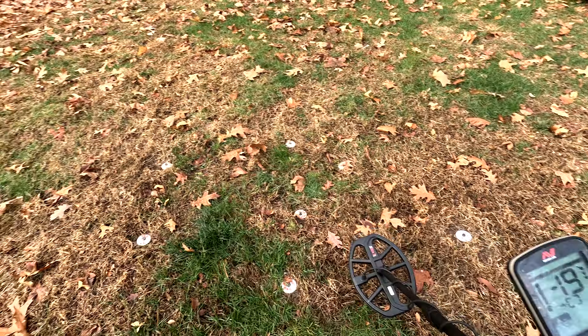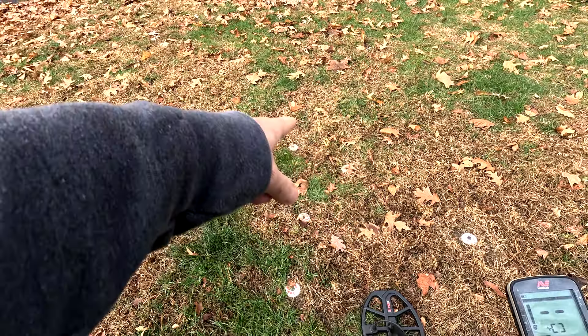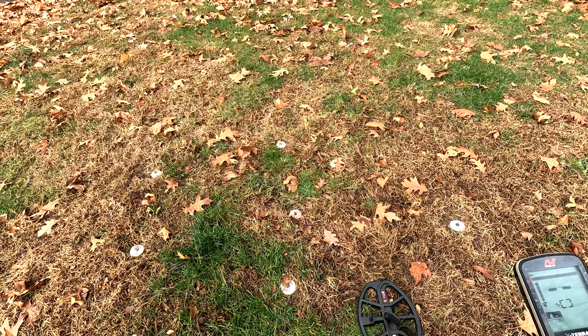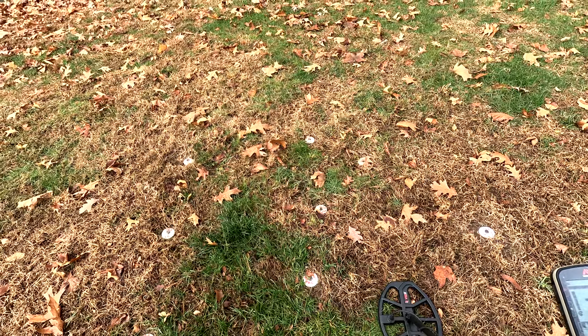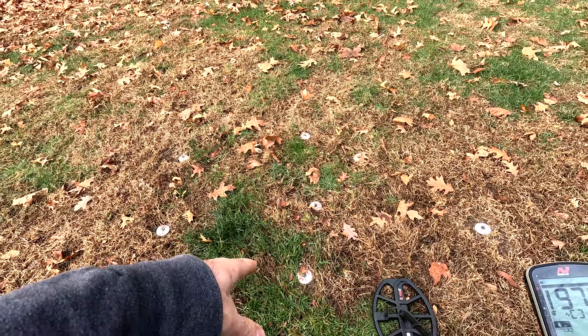Today we're going to take a look at the Elite, the Triple Score, and the Vortex in the test garden. There have been multiple requests for gold, so we have two small pieces of gold — one down one inch, one down two inches — just a sliver of gold. We have a 10-inch mercury dime and a 10-inch buffalo nickel, or V nickel, which will be a mid-conductor.